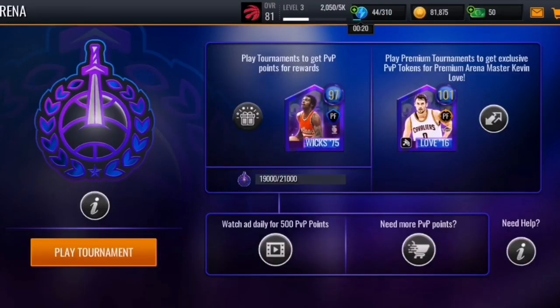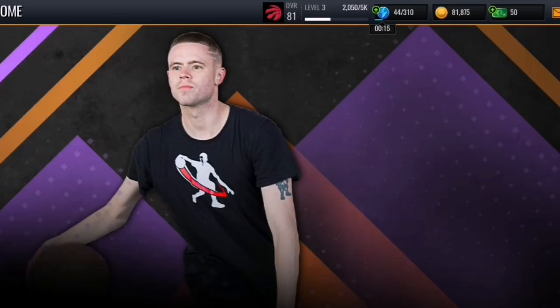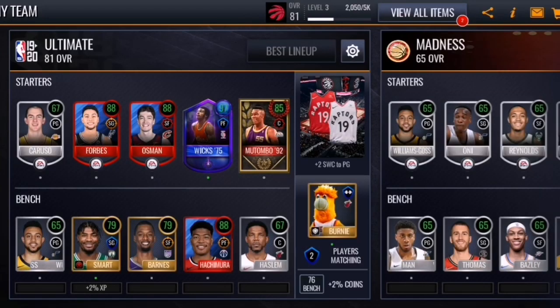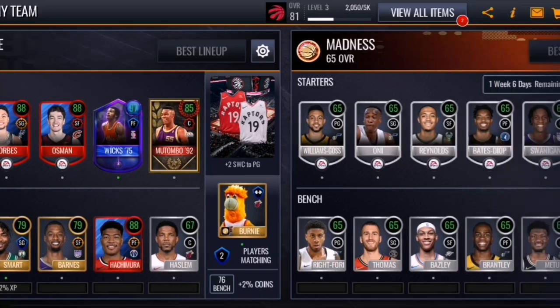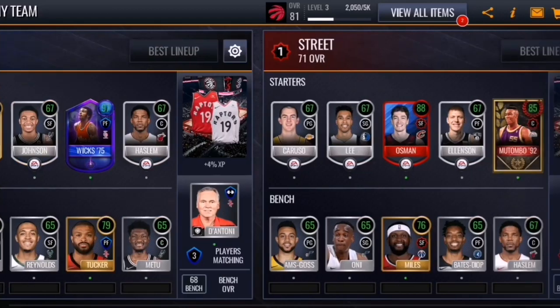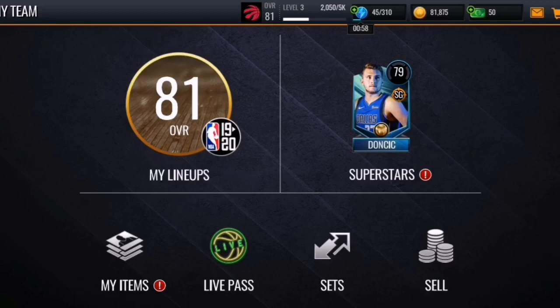I don't think he's auctionable so I'm gonna update team. Just for today I did not get 100k, but this is what the team is looking like today — 81 overall. We got Alex Caruso, you already know. But yeah, so this is what we have for today. I'm going to be going on my other accounts just to show you guys how that's going, and show you my other main account in the next clip.